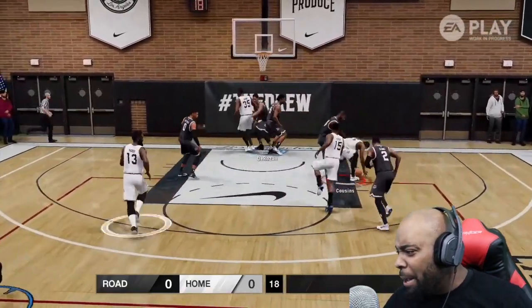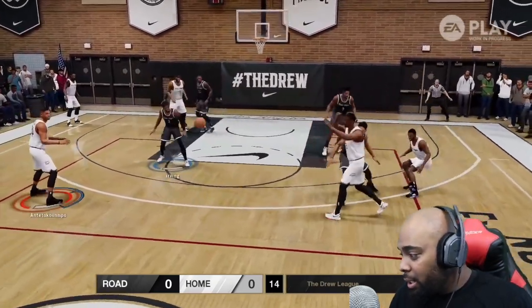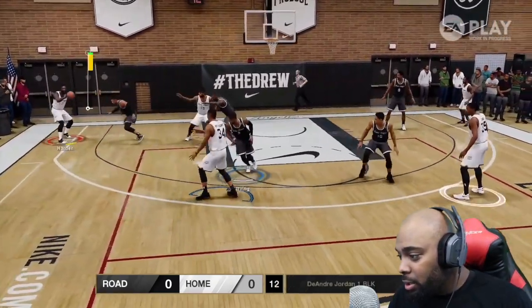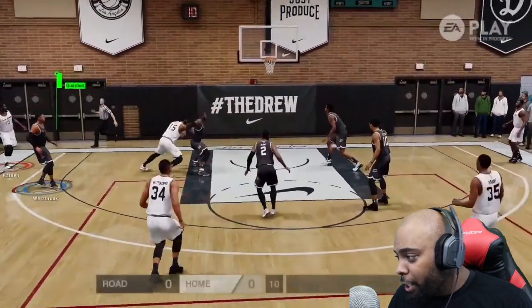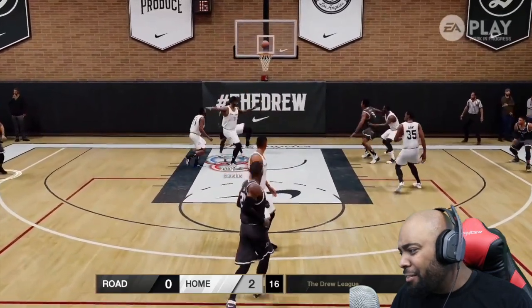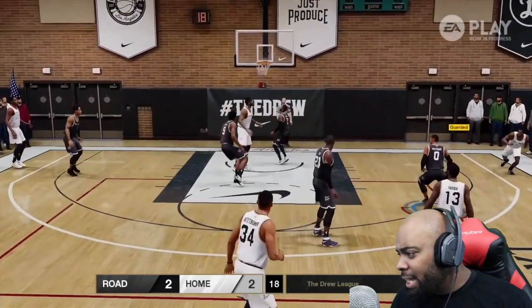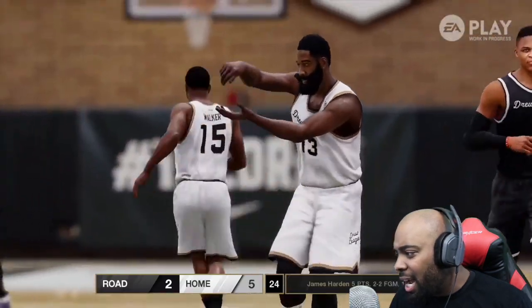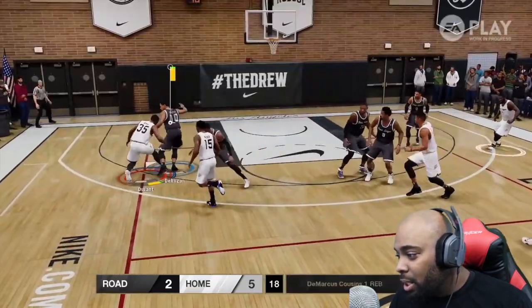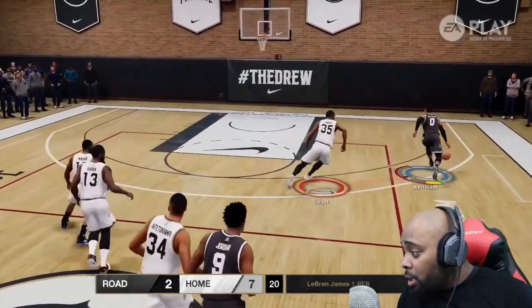First off we got Kevin Durant getting body slammed — okay, it was a block. James Harden in the corner three, green release, okay, didn't look bad. Kyrie Irving to the rack — that block animation wasn't really that good. Step back three didn't get a green release but he nailed the shot.